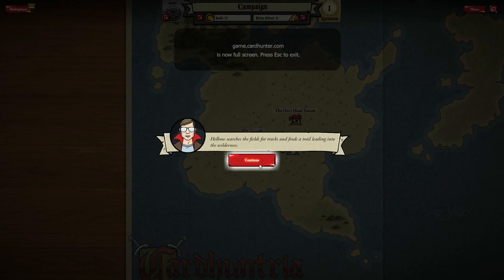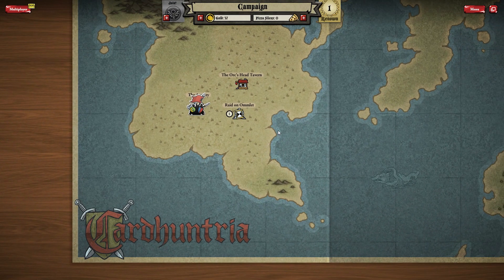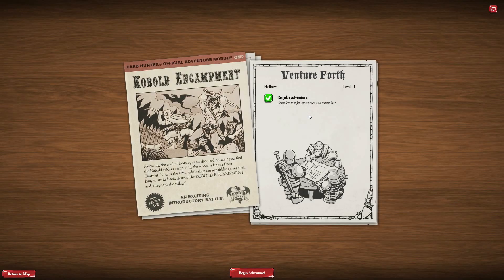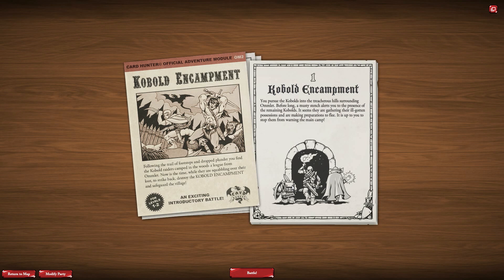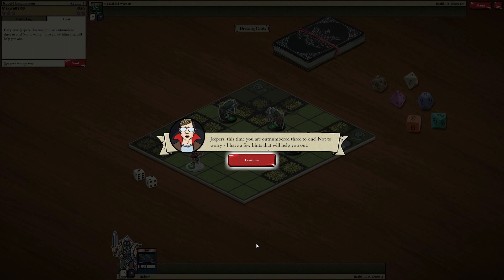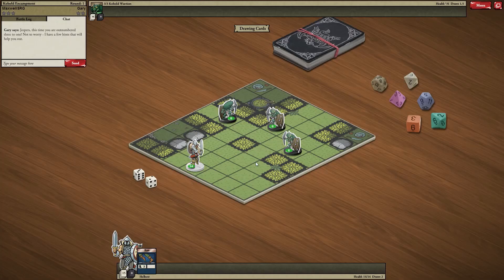It's time to get back on the trail of those kobolds. Hellbow searches the fields for the tracks and finds a trail leading into the wilderness. The kobold encampment — begin adventure. You pursue the kobolds into the treacherous hills surrounding Omelette. A musty stench alerts you to the presence of the remaining kobolds. It seems they are gathering their ill-gotten possessions and making preparations to flee. It's up to you to stop them from warning the main camp.